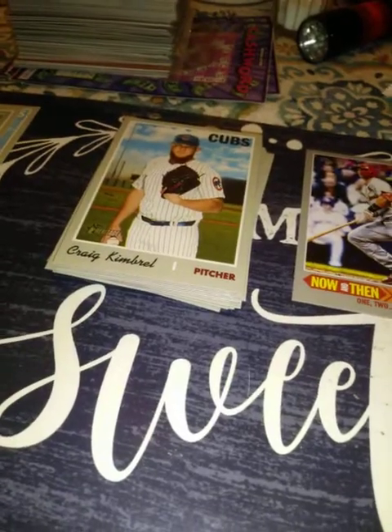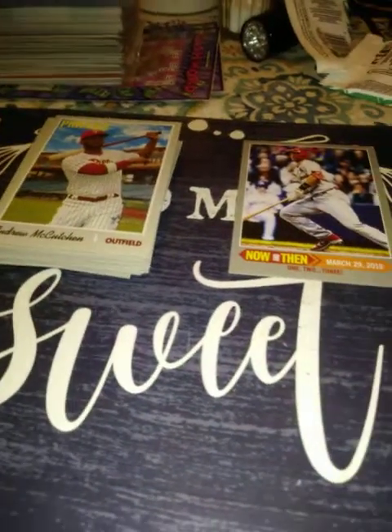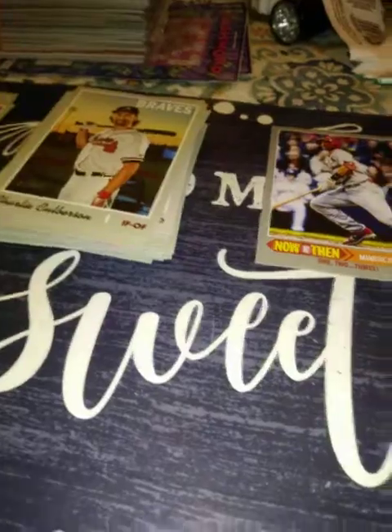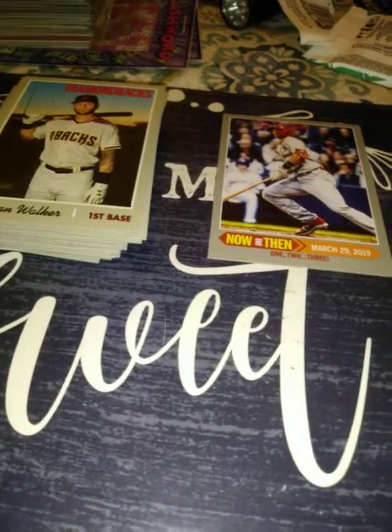Two packs, two rookies. This third pack feels a little thick though. First card: Michael Chavis rookie — not too bad. Clay Buchholz, Max Moroff, John Duplantier — another rookie. Andrew McCutchen in the Philly uniform — Cutch is a good player, I think he'll still have a couple more good seasons. Hansel Robles, John Brebbia, Charlie Culberson, and Christian Walker. Two more rookies, not one of the big four but I'll take it.